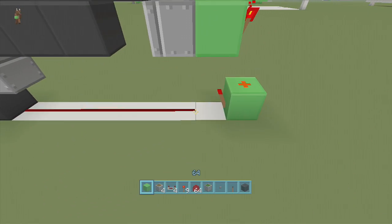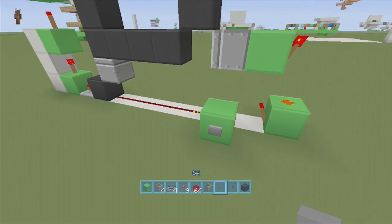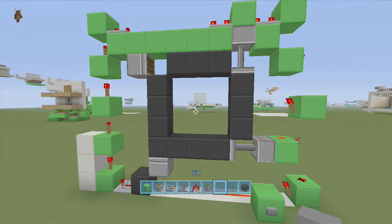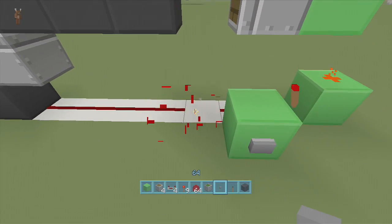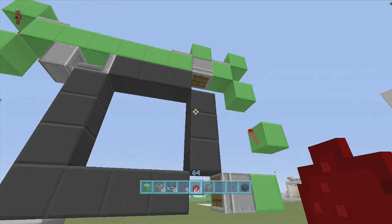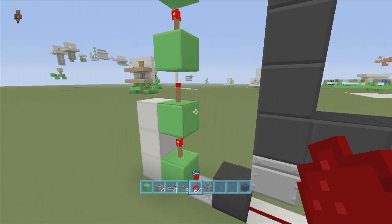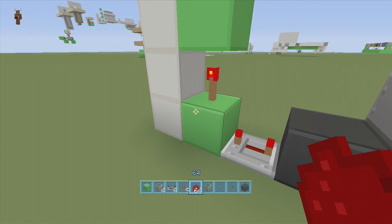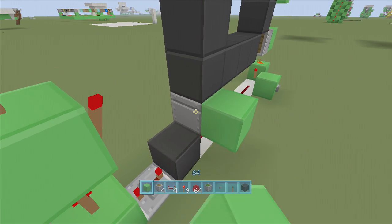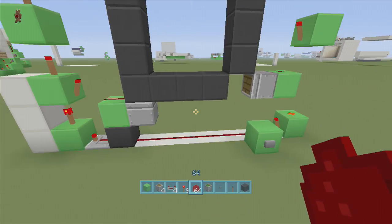Now if we put a block here and a button on this line of dust and click it, it should work. Actually, we missed something — right here off the block that the first torch is initially going into, put a torch there, and then put a block right next to this piston with some dust on it. Now it'll work.